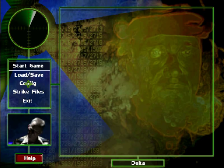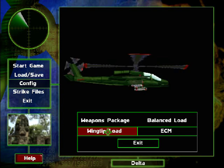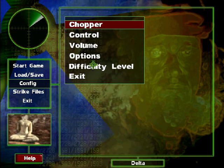Let's see our configuration options. For the chopper, we can alter our weapons loadout: balanced, or hydros, or hellfires, or chain gun. I'd like to go with balanced. And wingtip: sidewinders, fuel pods, ECM, or nothing. Again, I prefer sidewinders. Controls: keyboard, mouse, or joystick — actually I'm using a gamepad.